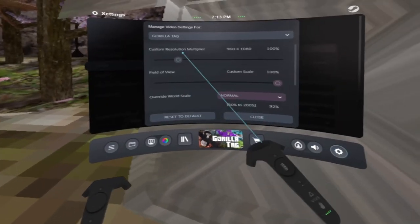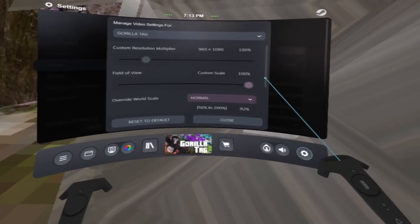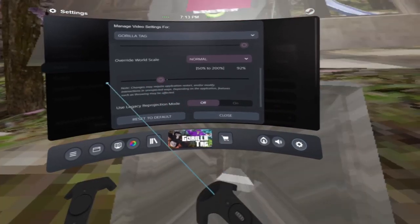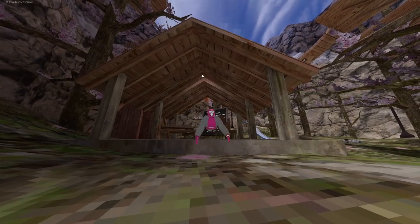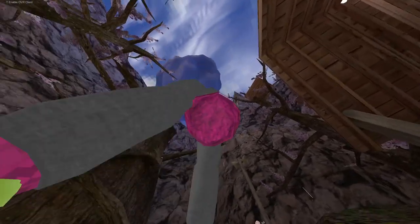Video settings. World scale — set this to 50. And you should have more arms. You did it.